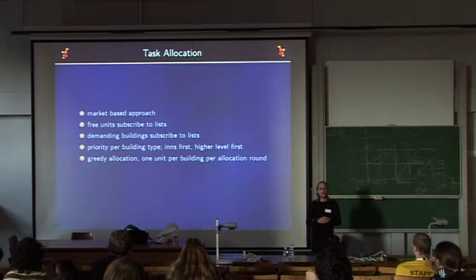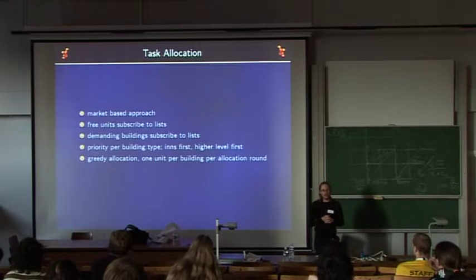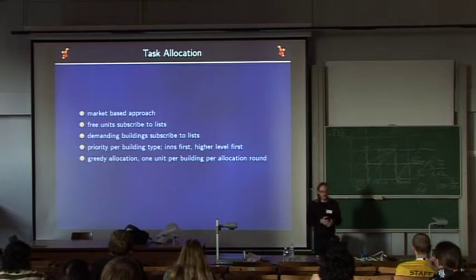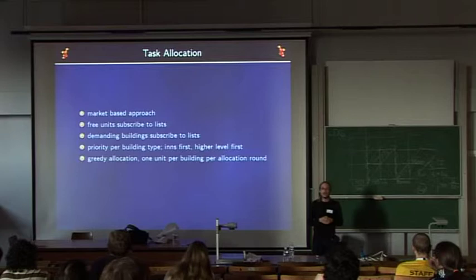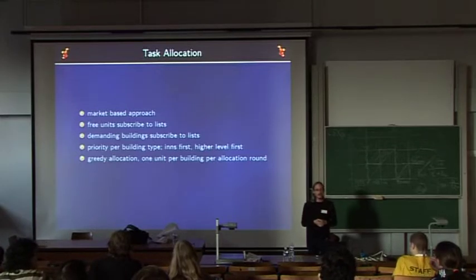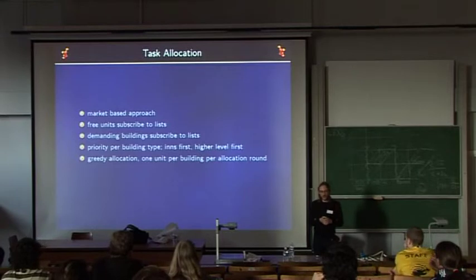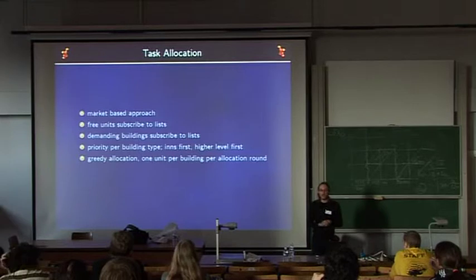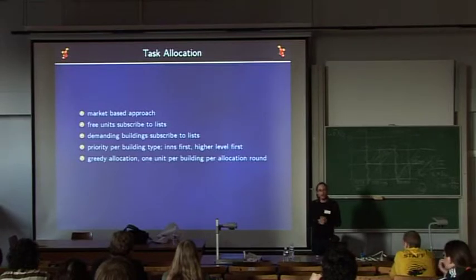The other important subsystem is task allocation. In Globulation 2, units are allocated to tasks — basically resource transport — using a market-based approach. Units that are free (having finished their job or just left an inn) subscribe to employment lists. Buildings that want units also subscribe to lists. An algorithm sorts the list by priority — inns get higher priority, and higher-level buildings also get higher priority. Then a grid allocation assigns one unit per building per allocation round, ensuring fair allocation of units to buildings.